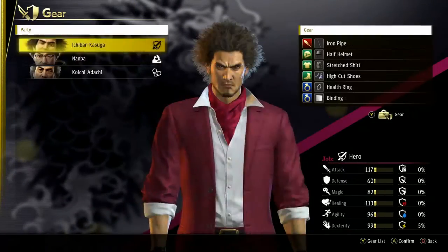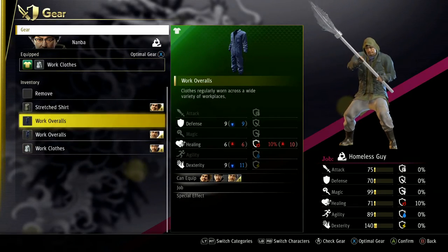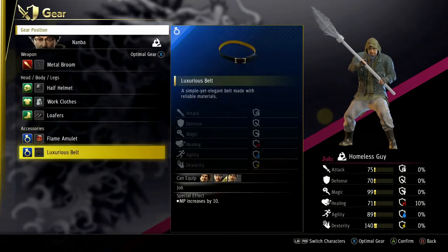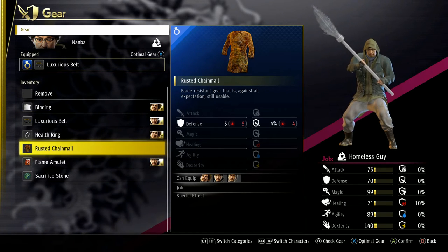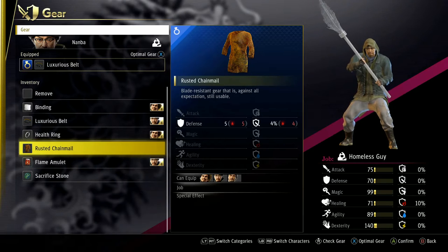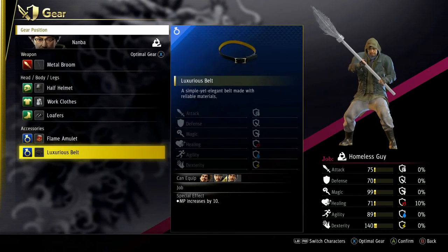I want to give it to him — if anybody does, he needs all the protection he can get. Defense protection against that — four percent, you know, that would help. You need that though. So what's the other though?